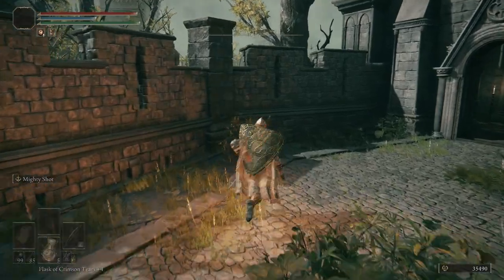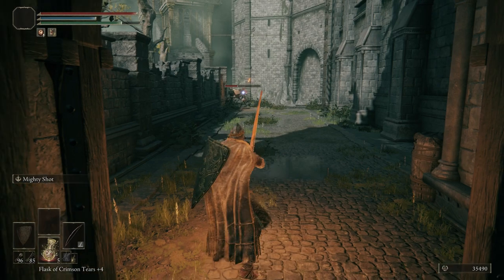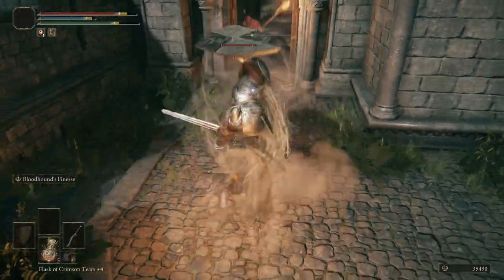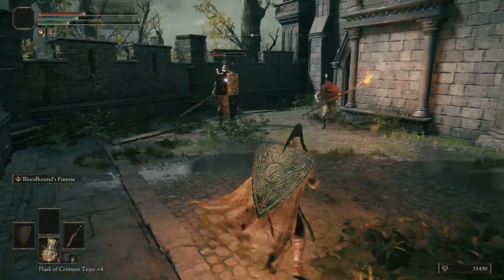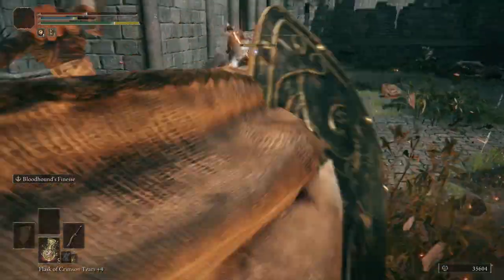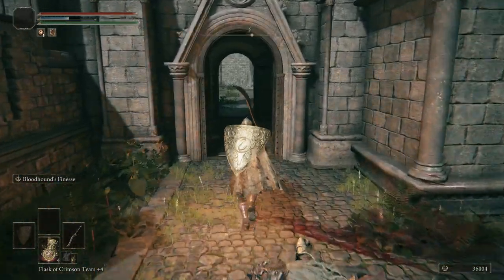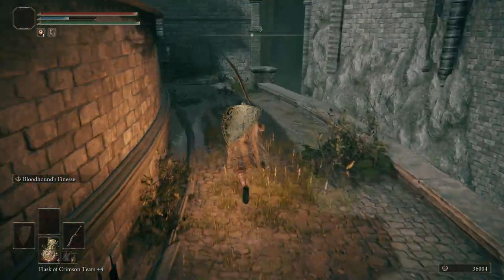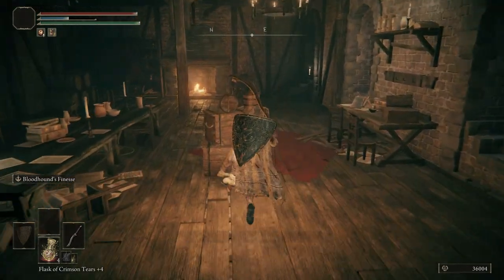Take these guys out. We're going to switch to our bow real fast. I'm going to take out the torch guy. We're going to take out the banished knight. We'll drink a flask real quick. That did not go as planned. Pick up a Golden Rune too.